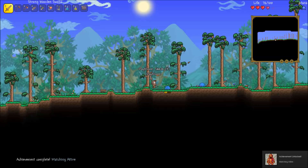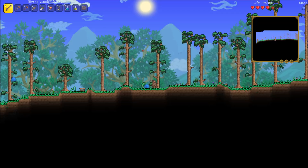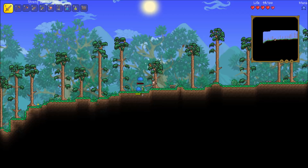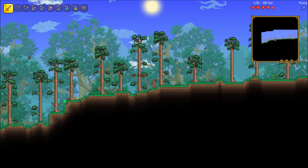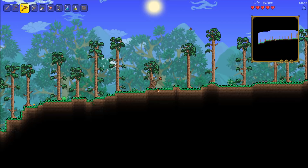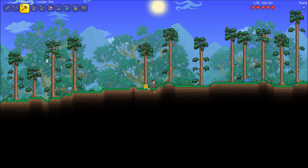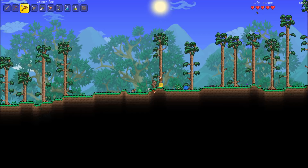Beautiful. Come on slime, get out of here — I need gel anyway, so we'll take care of you right away. God I'm loving this update already, I haven't even really played it. Okay give me my table, we need more trees. So I picked the smallest one that I can see because that just makes sense. Get out of here slimes — jump into my wooden blade of death!